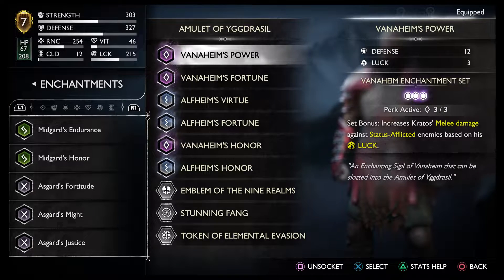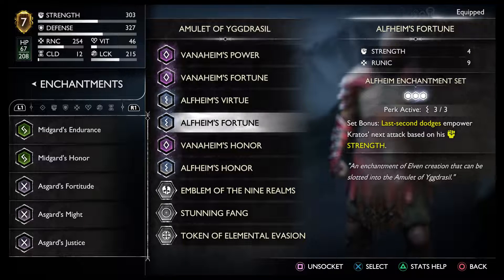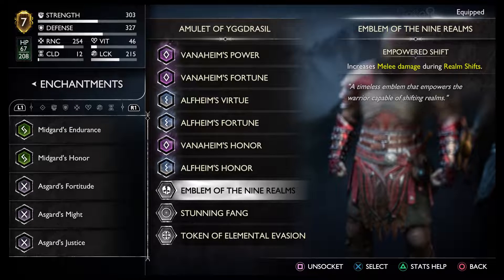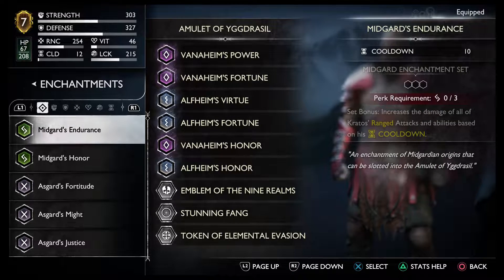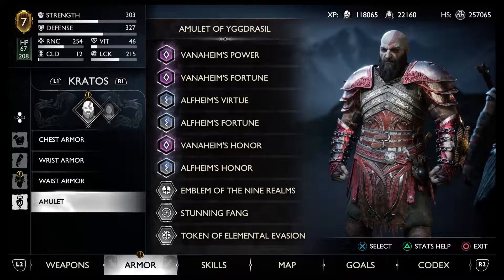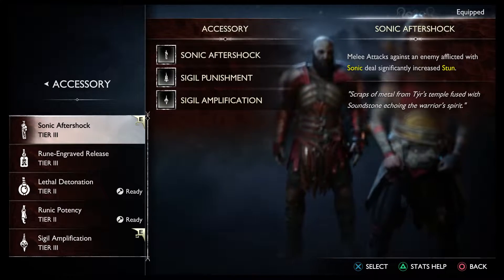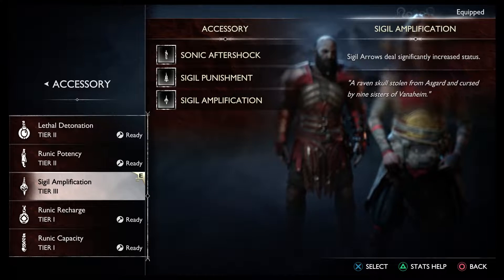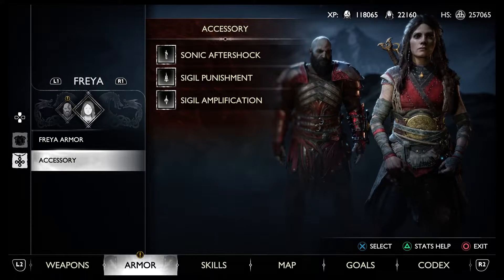These are my enchantments which all synchronize with my build. If you guys want, you can pause the video and read the descriptions of these enchantments. For accessories, I'm using melee damage against afflicted — sonic arrows and sigils do significantly more damage. These are all important for the build.